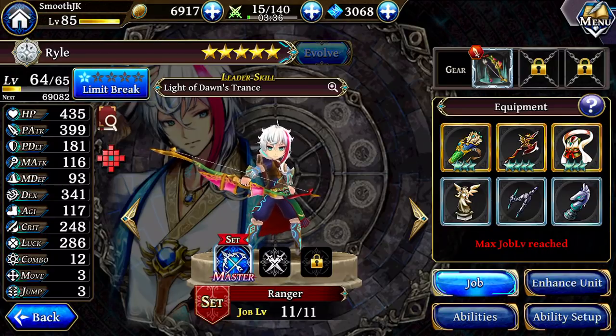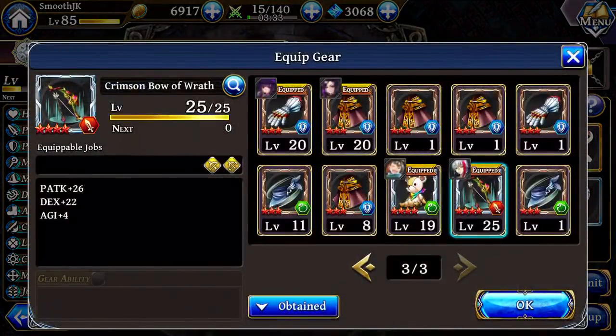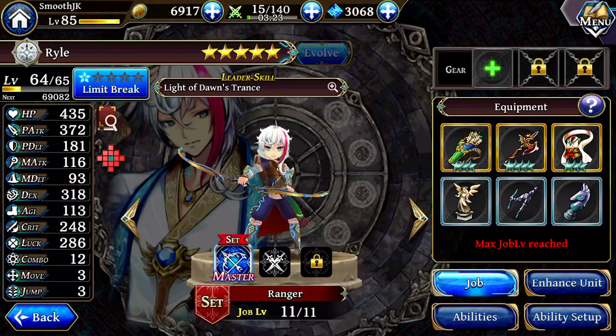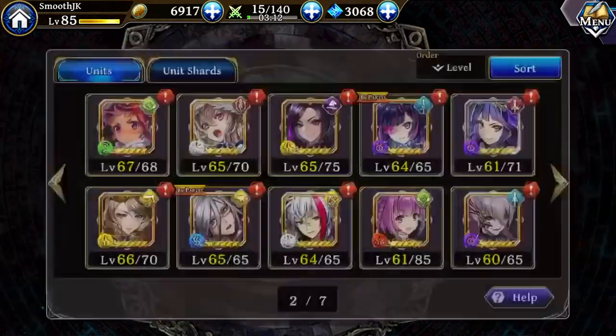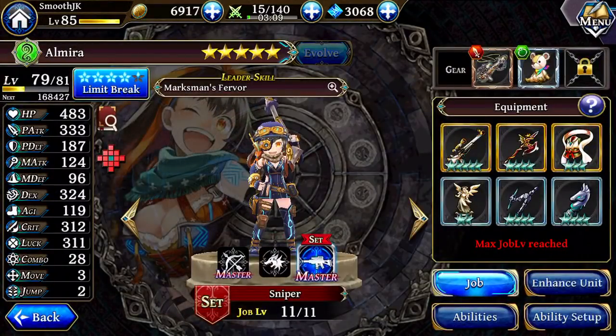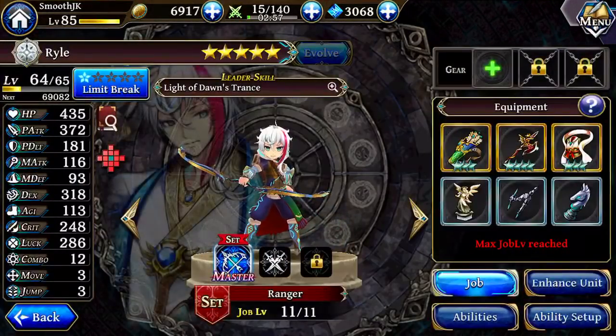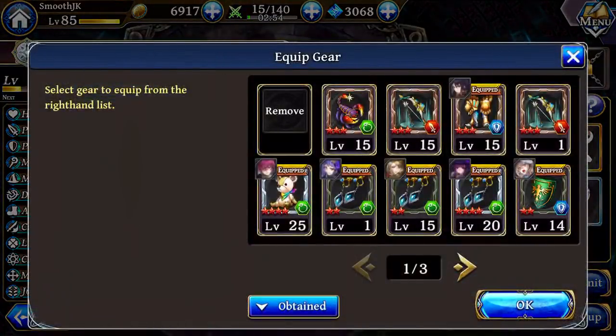Let me take off the bow. If you take a look at the stats, attack and dexterity are going to be the main stats that determine the damage. These stats are already a lot higher than the Hunter class. If I compare with my Elmira — she's even level 79 — if you switch to her Hunter job, her attack and dexterity are noticeably lower than Ryle's.